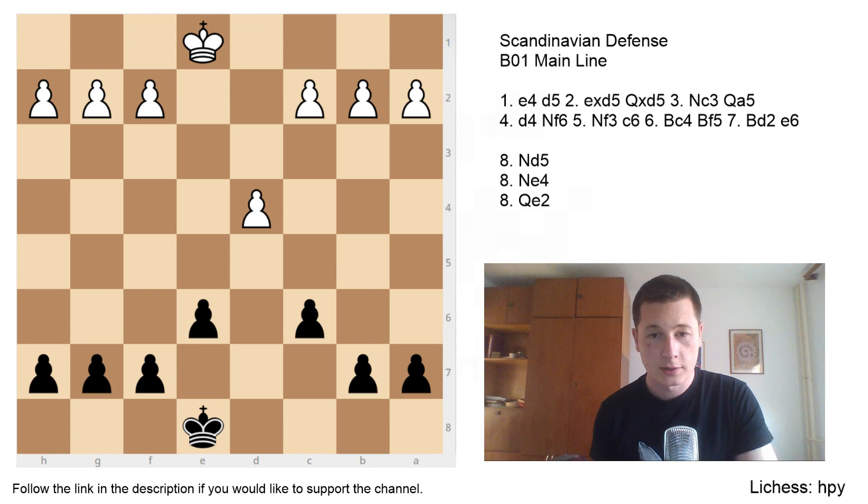Hi everyone, Stjepan here. Today I'll continue the series on the Scandinavian defense with the main line, which is the move Qa5 and the main response to Nc3. This is a very flexible opening system — both sides have a piece setup they aim for that they can achieve basically without any interruption. Most often after Qa5 for black you're going to have the same opening system, which makes it really easy to learn and easy to use.